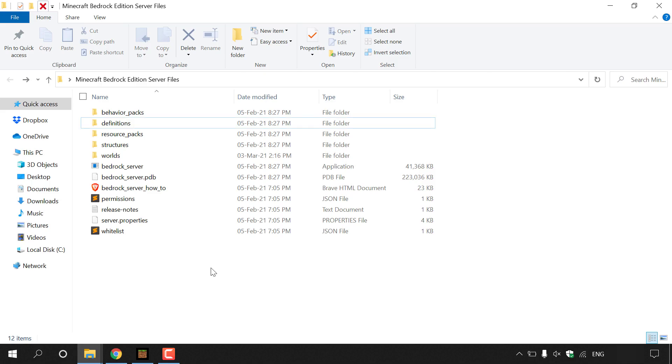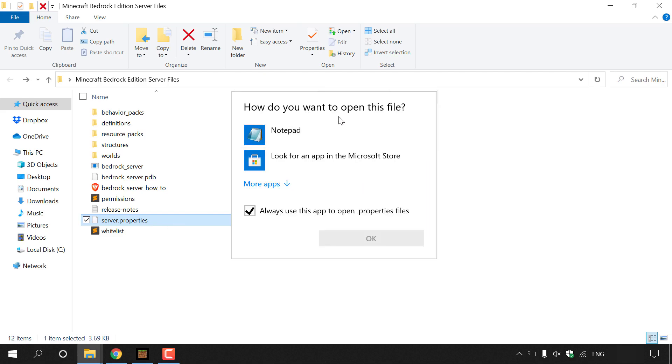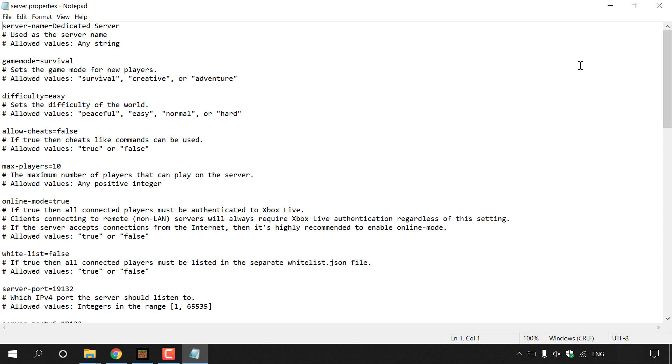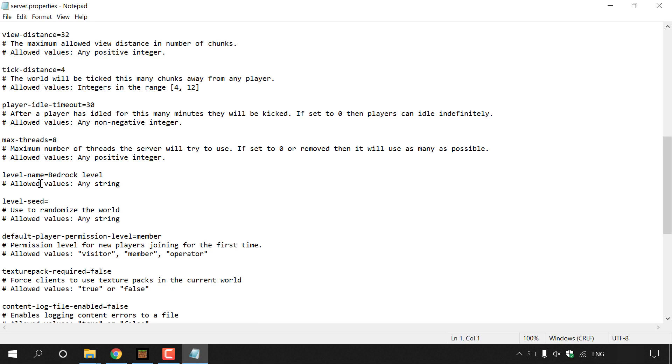Next, change the level name in the server.properties file to match your single player world name. Double click server.properties — Windows will ask how to open it; uncheck 'always use this app', select Notepad, and click OK. In the file, scroll down to find 'level-name=Bedrock level' and replace 'Bedrock level' with your world name — in this case 'websplaining'. Then go to File, Save, and close the file.